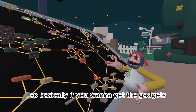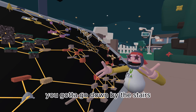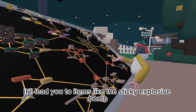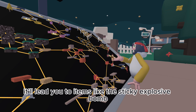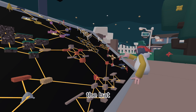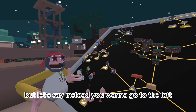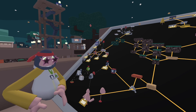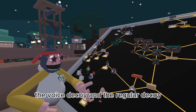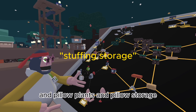So basically, if you want to get the gadgets, it's not as easy. You've got to go down by the stairs, and you can either go left or right. If you go right, it'll lead you to items like the sticky explosive bomb, the explosive bomb, the bomb detector, the bat, and the pellet gun. If you go to the left, you can get to the smoke bombs, the voice decoy, the regular decoy, pillow plants, and pillow storage.